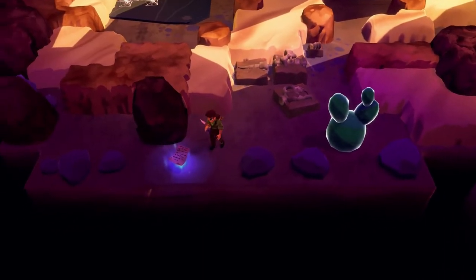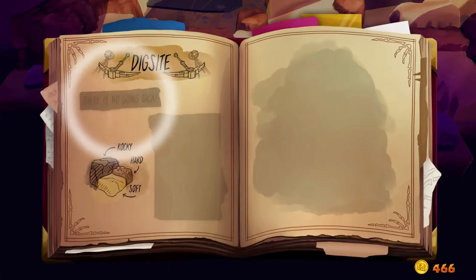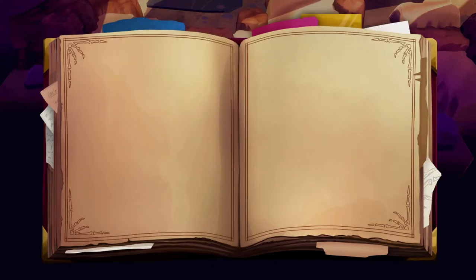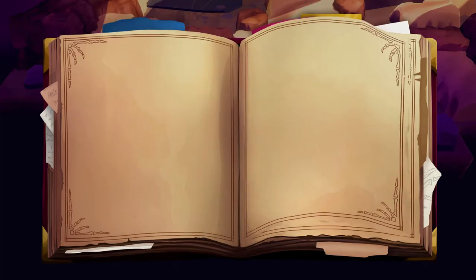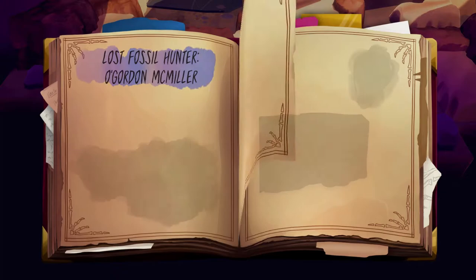Also dotted around the place are scrolls which reveal little clues about both the level you're on and also clues about other missing fossil hunters — other people who have come down into these very same depths but have gone missing and never returned. When you find the scrolls it fills in a bit of your journal, and your journal begins to paint a picture which is the general storyline. So as well as a puzzle game there is an actual storyline, which is rather lovely.